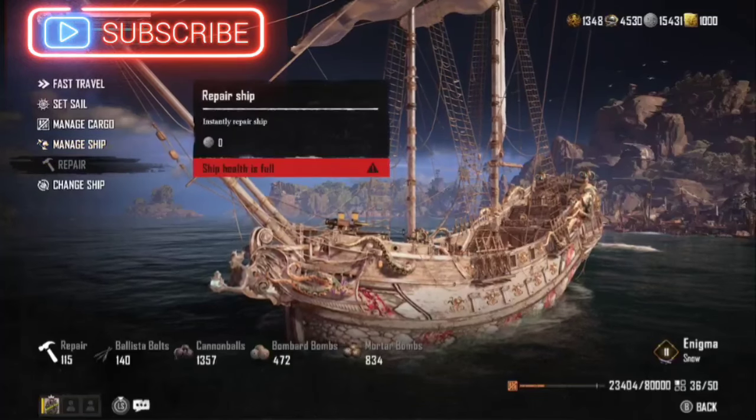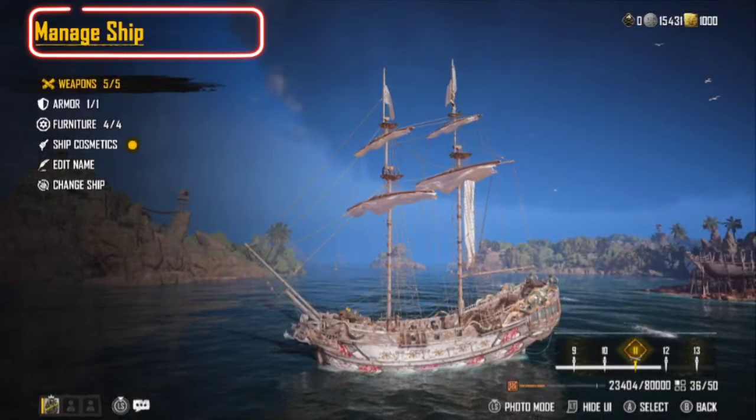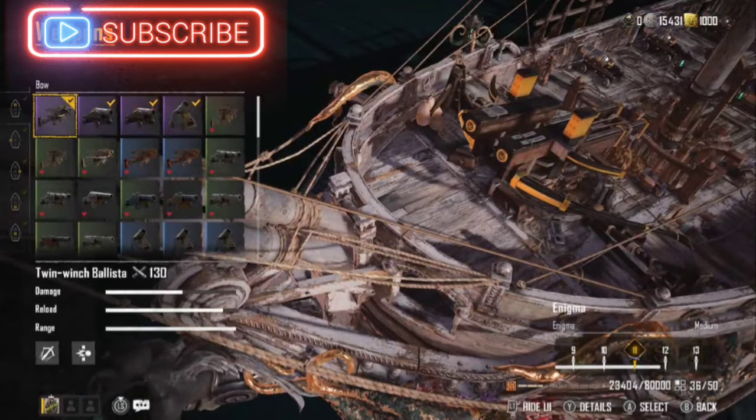We do have the Caliban's Curse or something like that on our mast. But let's talk about weapons first. On the front, we do have the Twin Winch Ballista.